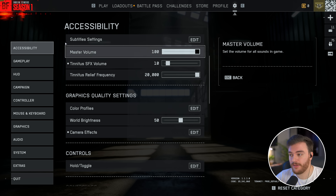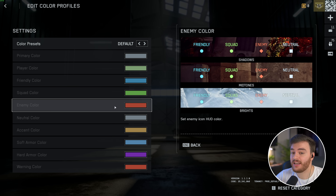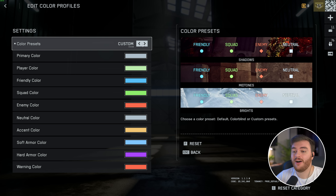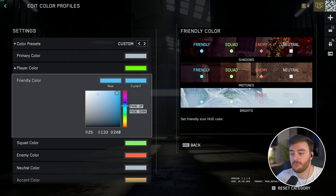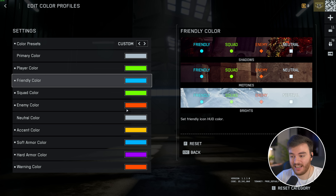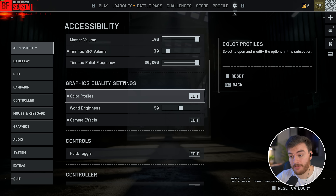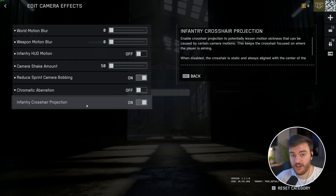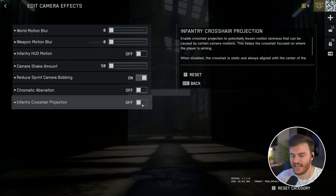Something I missed in the previous video — under Accessibility you can find the Graphics Quality Settings tab and Color Profiles. Inside here you can customize the color of pretty much everything. I'd highly recommend switching to Custom and making all colors 100% saturated by moving the block all the way to the top right, making the game way more saturated and easy to read. Under Graphics Quality Settings, camera effects — pretty much everything should be as low as possible, except Reduce Sprint Camera Bobbing which should be on. You can also try turning off infantry crosshair projection to keep your crosshair perfectly centered at all times.